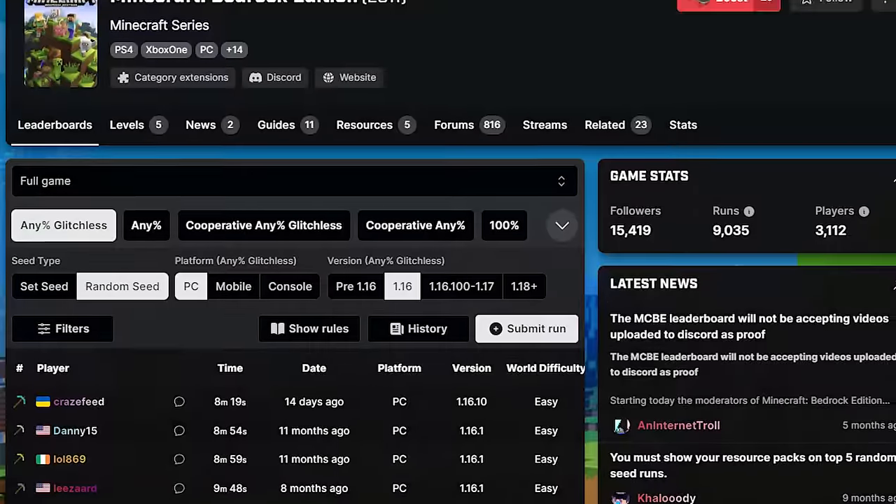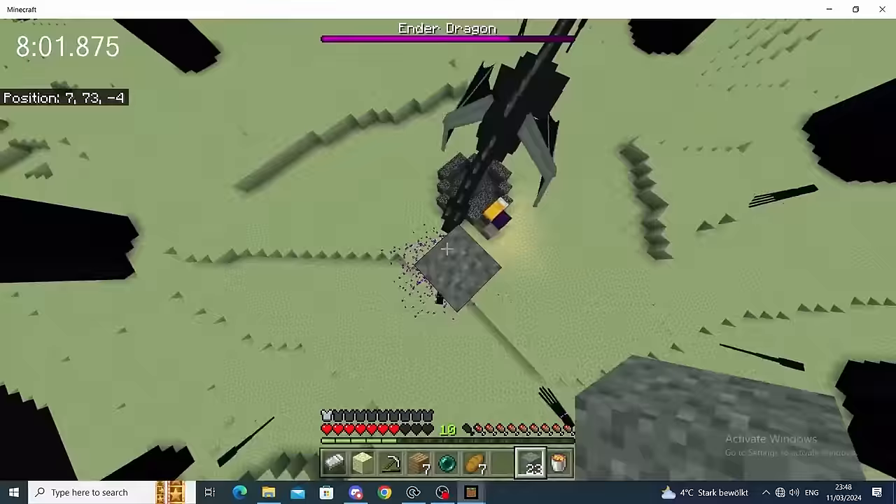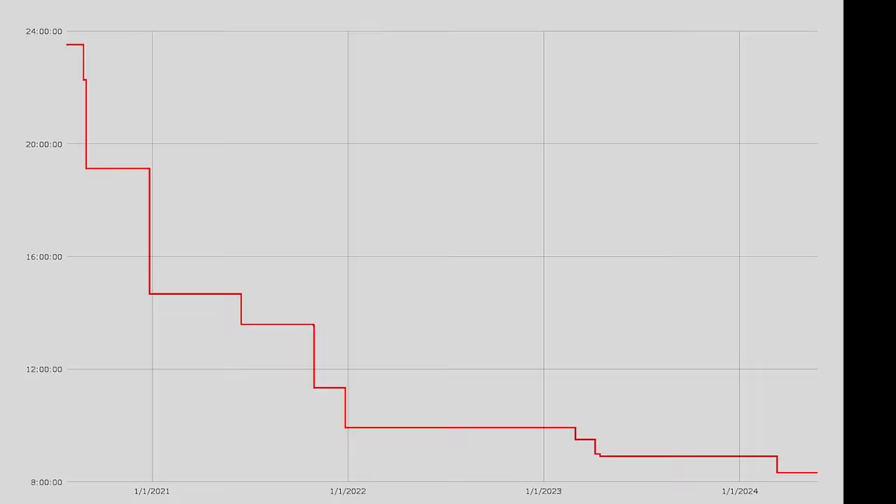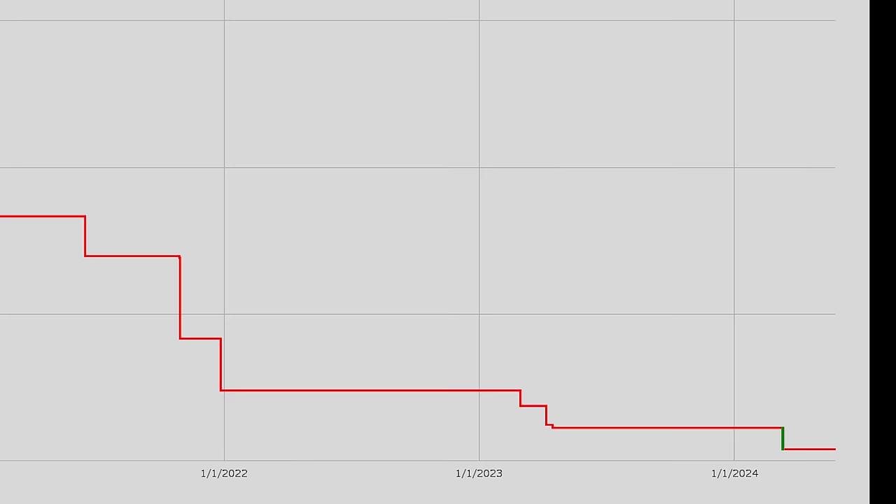The Minecraft Bedrock Edition Random Seed Glitchless World Record is one of the biggest records in Minecraft speedrunning, and on March 11th, it was beaten for the first time in almost a year. The massive breakthrough by longtime Bedrock runner Craze beat his own personal best by over 90 seconds and took down the previous record by 35 seconds — the biggest world record cut in the category since 2021.